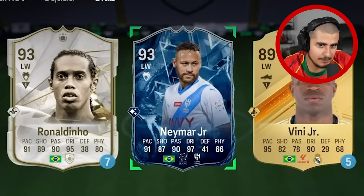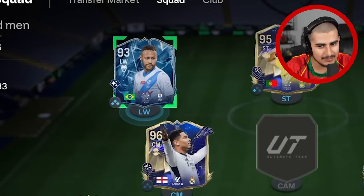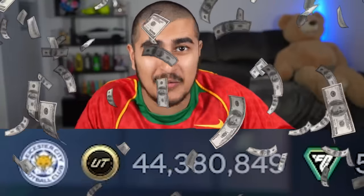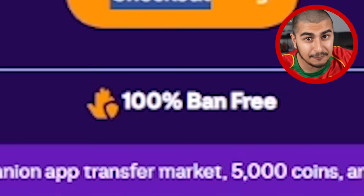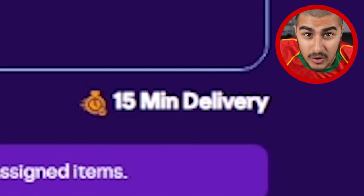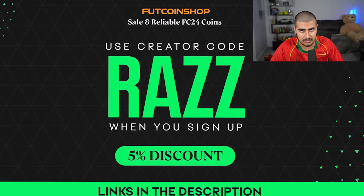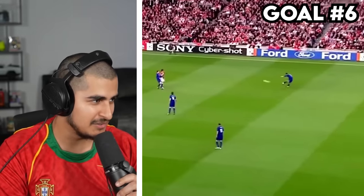After scoring on the first attempt, I'm buying Neymar — 92-rated — for the team. This team is one of the best things I've ever seen. By the way, if you want coins like me, check out BookCoin Shop — cheapest, 100% ban-free, 15-minute delivery. Use code RAZ for 5% off. Link in description.